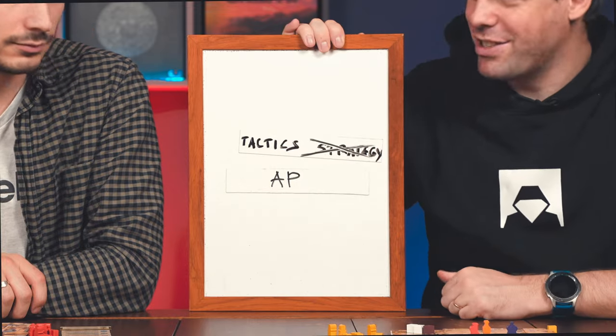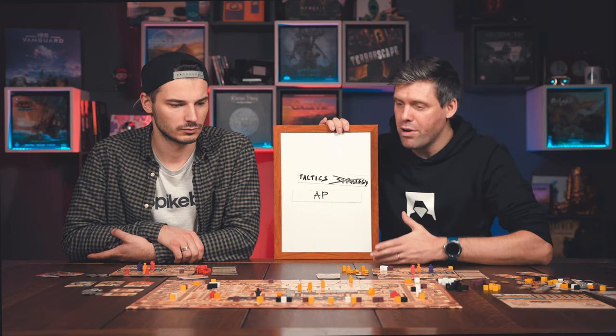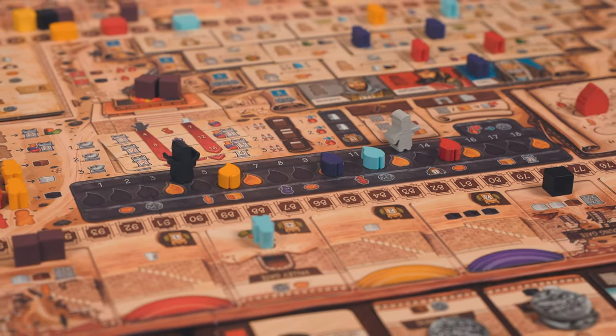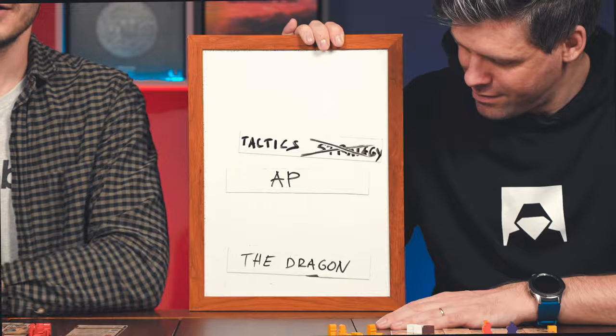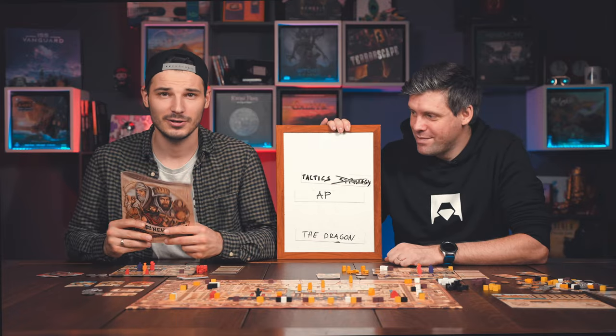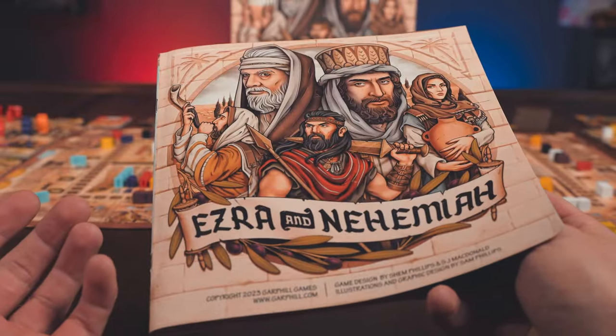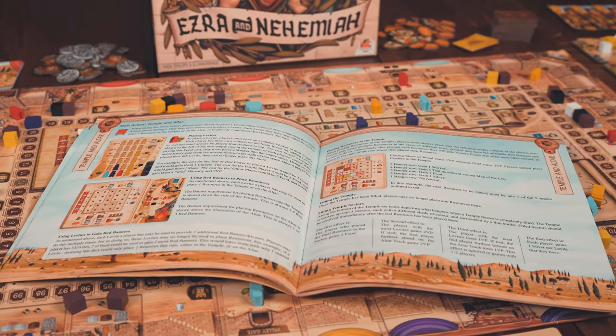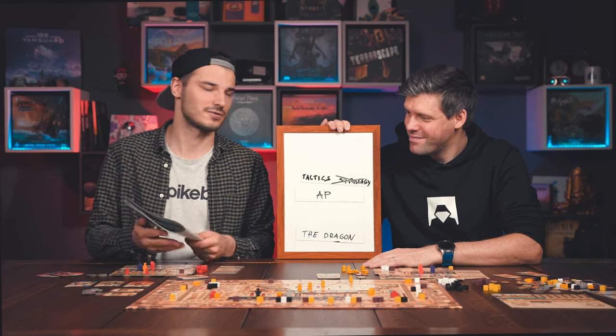Tactics, not strategy — if someone clears things out that I wanted, or takes a tile I wanted, I have to think of something else. Somebody might do something that makes you change your plans, though with more players you don't feel that too often. The rulebook dragon — I was the lucky one who had to read it and teach to people. Teaching the game is actually super simple, but going through all these unique concepts — one action does that, and you can use it for those two things — you just get a bit lost. The rulebook is really good, but it's a tough dragon.